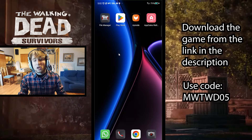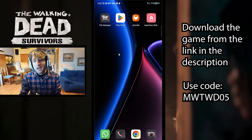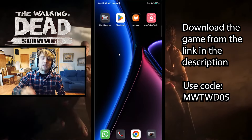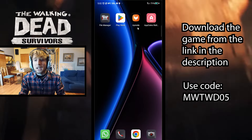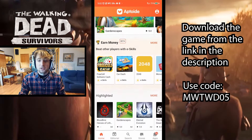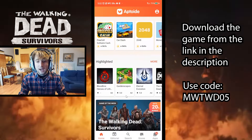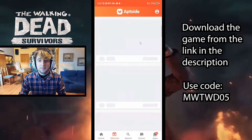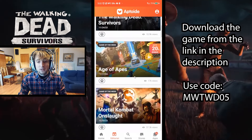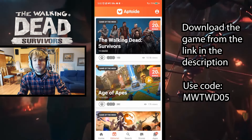In this case we're going to be playing The Walking Dead Survivors. You can find the link to download it right from Aptoide down in my description. If you're going to be playing this game, go ahead and click that link. You can also open up Aptoide and search for whatever games you want. You'll have some highlighted offers and posts about games you might want to play.